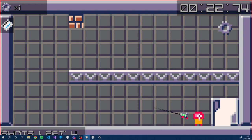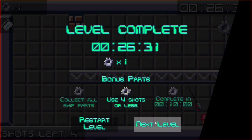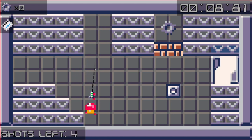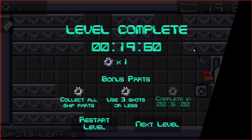Do your shots get reset level by level? It looks like you had four left on the last one and then used some this time. I think for each level it's a new set of shots. Okay, there's a moving platform — can you jump on that? I think so. Did you get it without even a shot? Look at that.